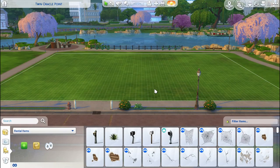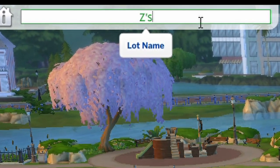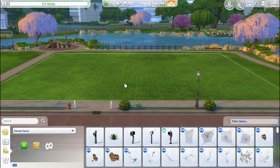Using a 40 by 15 lot, I'm going to create Z's Hotel. Let's get started.